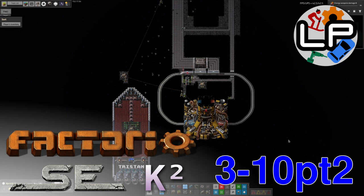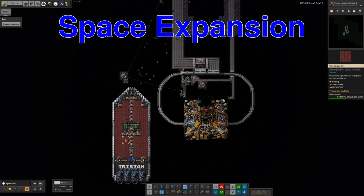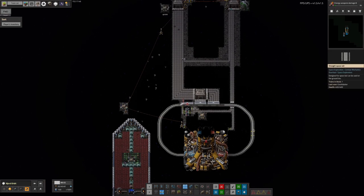Hello and welcome back for part two of Lawrence Plays Factorio Space Exploration with Crastorio 2, where we're going to take a look at what some other people have been up to in the last stream or two. Here we join me in another orbit, this one around Njord. As you can quite clearly see, this is one of Tristan's planets and he's built up more or less the same sort of system as the ones I've been building.